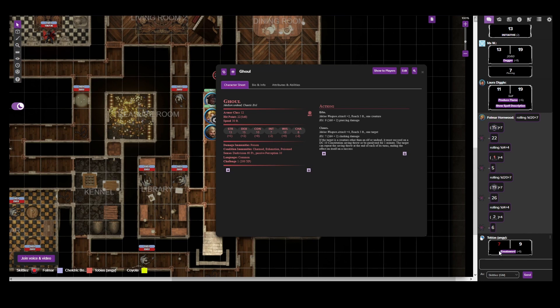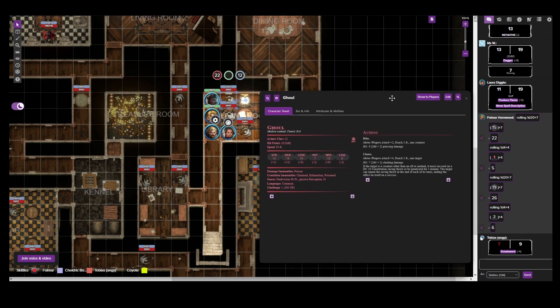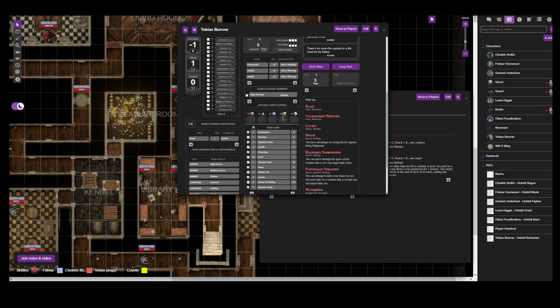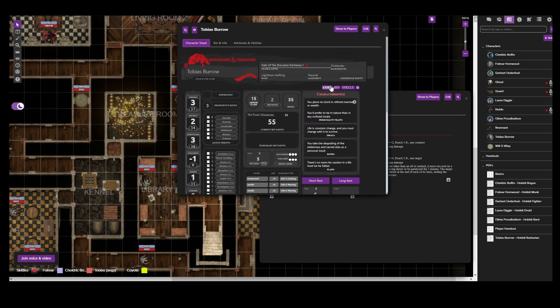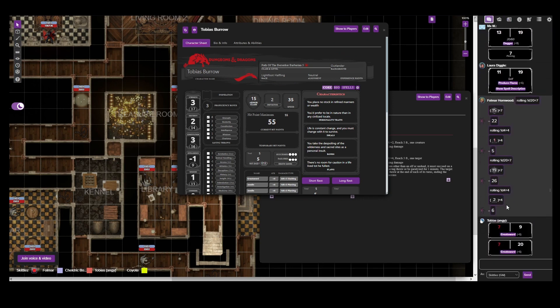Oh my goodness! 17 damage! Okay, so Cheldrick - you see Tobias just cleave this ghoul nearly in half, and well, you don't like being shown off to, so you pull out your sword and just start slicing away. I'll show you how to chop them up, Tobias! And yeah, this second ghoul - you just hit it over and over again and it just falls over dead. It's dead! Tobias, this is how you one-shot! There is only one ghoul left and it is Laura's turn. Well, I'm just going to throw another Produce Flame at it. Go ahead and roll. A 13 - okay, that hits. Roll damage.